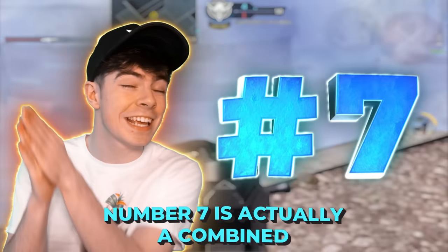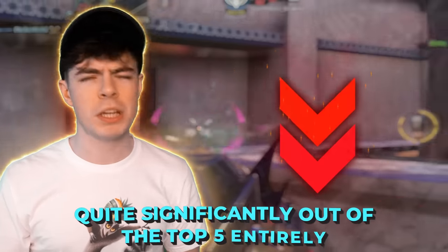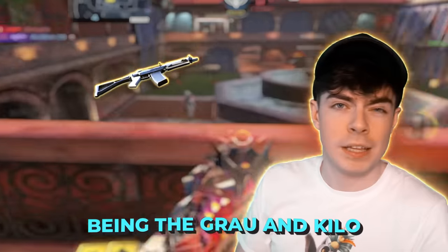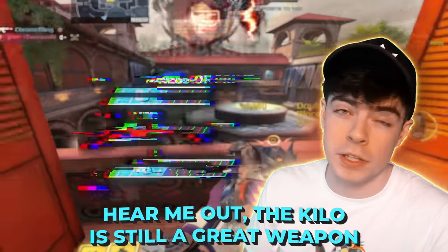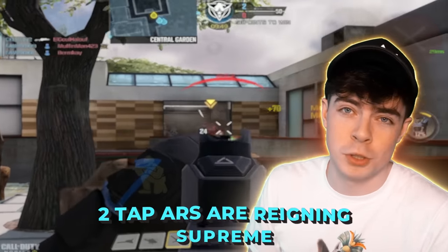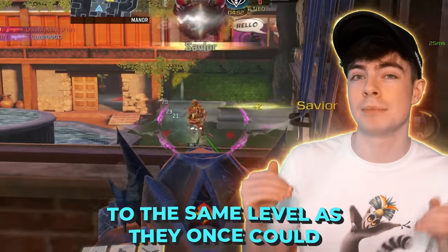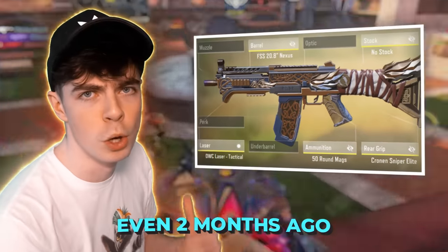Number 7 is actually a combined two assault rifles which have both dropped quite significantly out of the top 5 entirely — the Grau and Kilo. The Kilo is still a great weapon, and so is the Grau, but we've entered a new meta where two-tap ARs are reigning supreme, and they just cannot keep up to the same level they once could even two months ago.